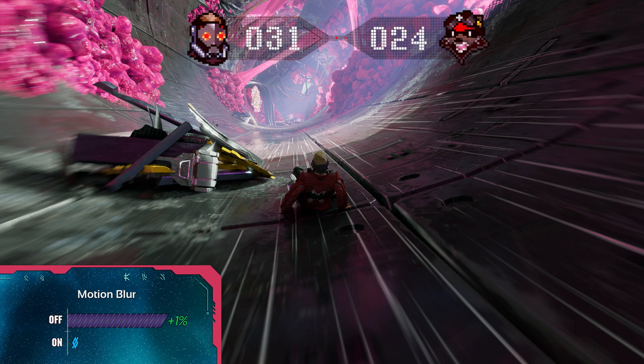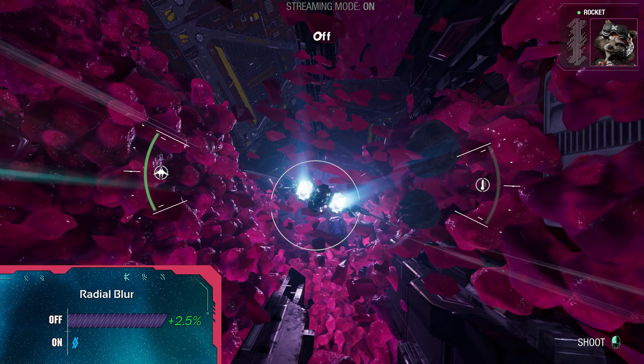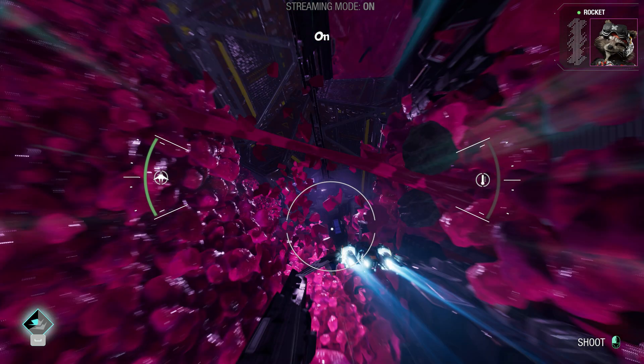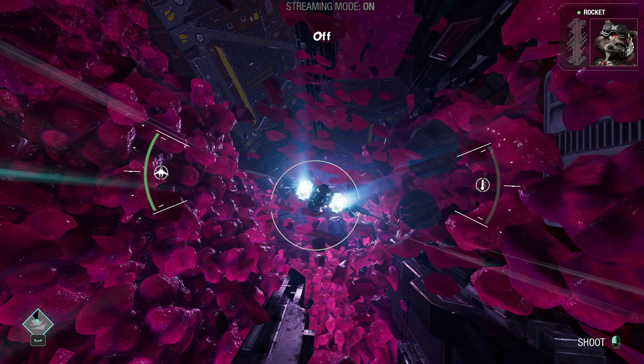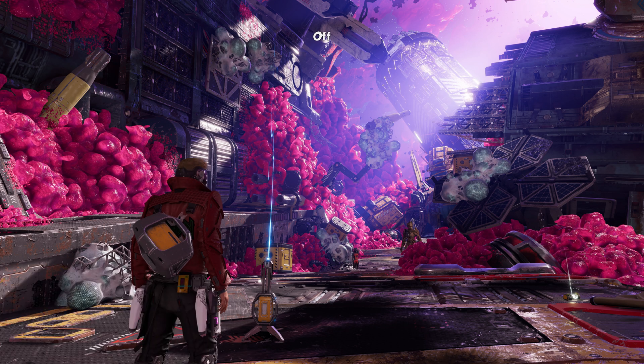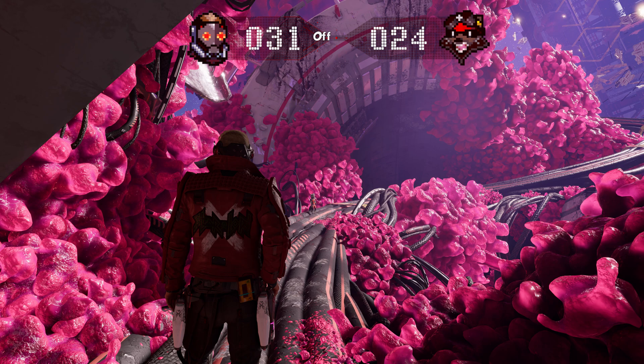Motion blur is a free 1% more FPS so turn it off. Radial blur will really only make any kind of a difference in very specific scenarios, but since it's another type of blur I'd turn it off. Chromatic aberration is another one that doesn't really give you much, but since you won't notice any visual difference while playing, why not turn it off.